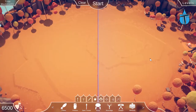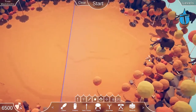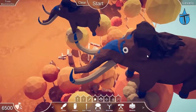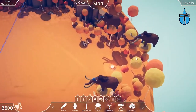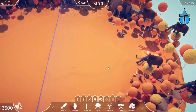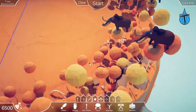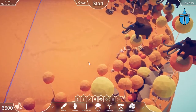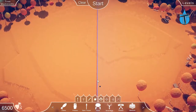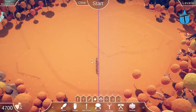The next level is called Tree Mammoths — pretty obvious what that's going to be. Mammoths in trees, and they're so adorable, they really are so cute. We have five of them. Obviously the best way to kill mammoths is with spear throwers, but I can't keep using spear throwers in every single level. Should we try some stone mages?